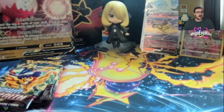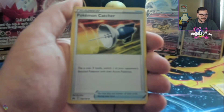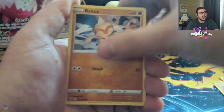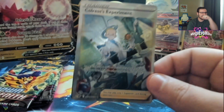That was box number one. We are now moving on to the Regidrago box — let's see if Drago can compete. Fighting Energy, Graveler, the Digging Duo. Pokémon Catcher reprint, which is nice because it has the F regulation mark, meaning it's going to be legal for the next year or so. Meowth, Shinx, and — let's go — oh my gosh, yes! Let's go! That is so hype!